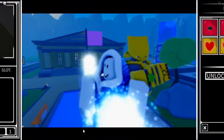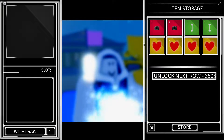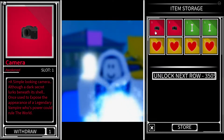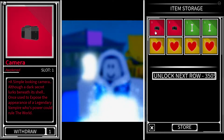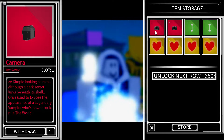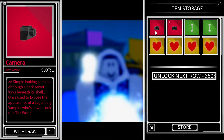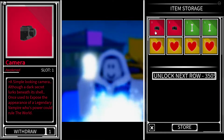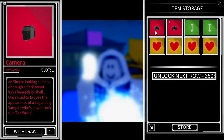Once you get Vampiric the World, the next requirement is the item, and that item is going to be the Camera. The Camera is an awakened item, and I think this is the only item that has awakened. I haven't gotten Dio's Skull yet, so I don't know if Dio's Skull is also awakened, but the Camera was the first awakened item I got.